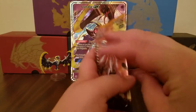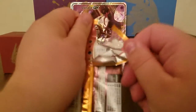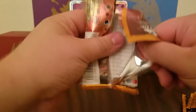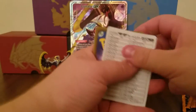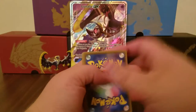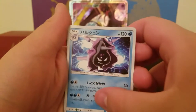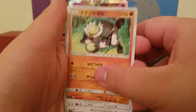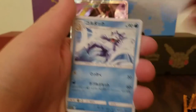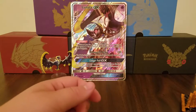Still looking for that Hyper Rare — didn't get one of those, but not disappointed. I'm sure everything's going to be fine. That's a nice trainer. Cloyster. Passimian, I believe. Golduck. Awesome. Nothing in that pack.